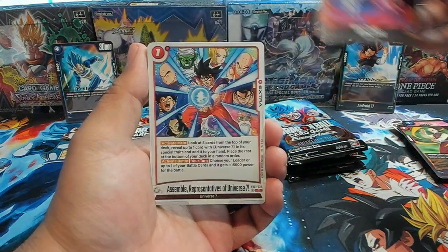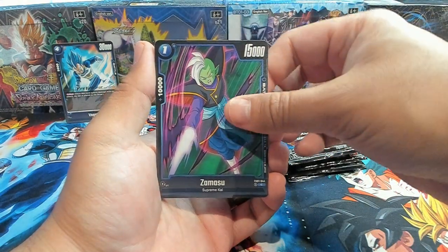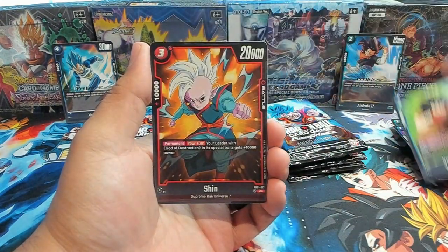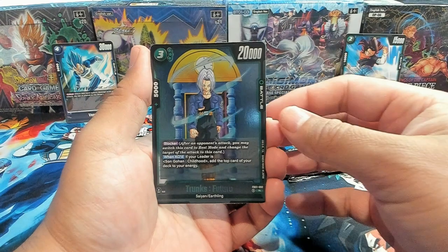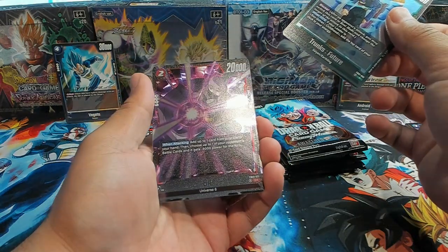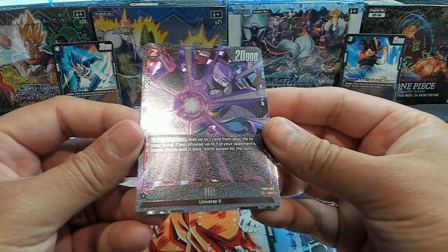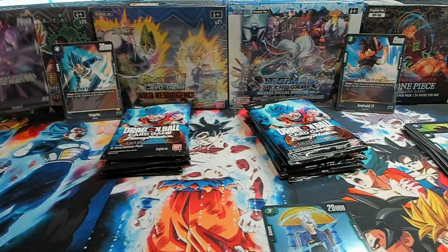Tien, Shinha, King Cold, Universe — assemble representatives of Universe 7. We have Zamazu, Vegeta for the green decks — 15,000, one-drop, kind of like a Raditz replacement. Zamazu, Yajirobe, Shin, Android 16. First rare — there's a blocker — Trunks. Very nice. And we have an SR hit. It's my first time seeing the foiling — very nice, good texturing. I like the hollow patterning. Very cool.